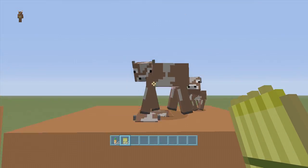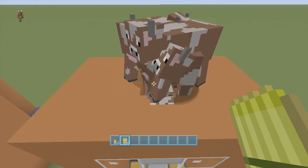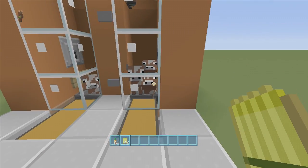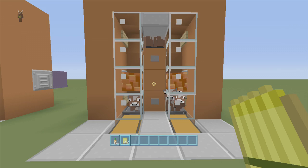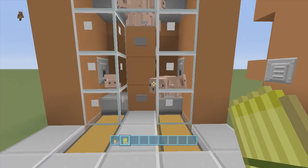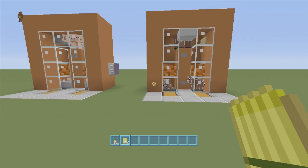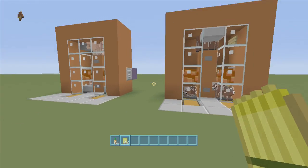The cool thing about the cow one is we can feed the cows from down here and make the babies right from here, or we can come up top like in my other videos and feed the cows right here as well. Once we turn the lava off, all we have to do is wait for the babies to grow up. You could just turn on the lava and walk away, wait for the animals to grow up, and they'll end up burning.